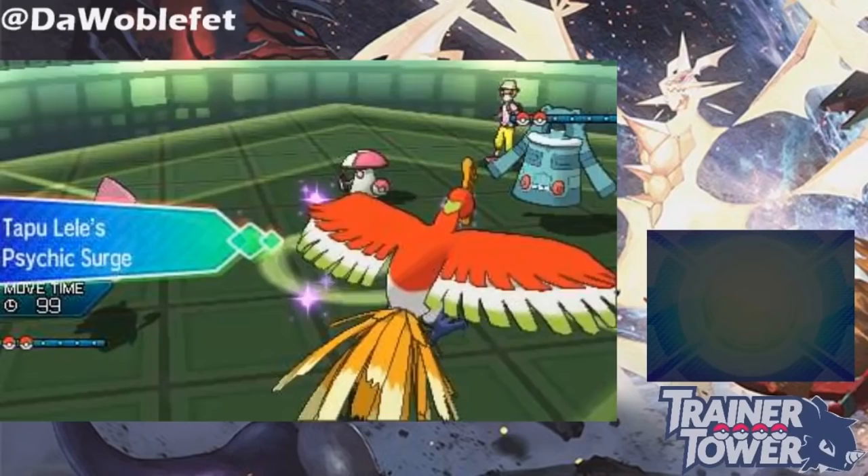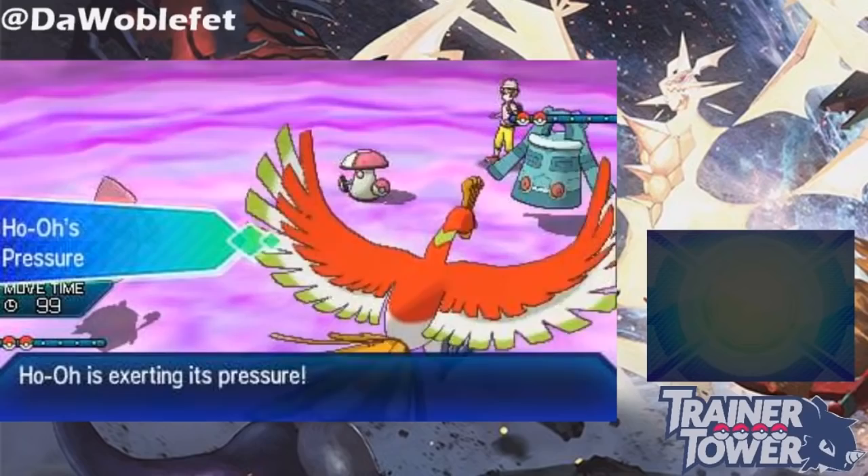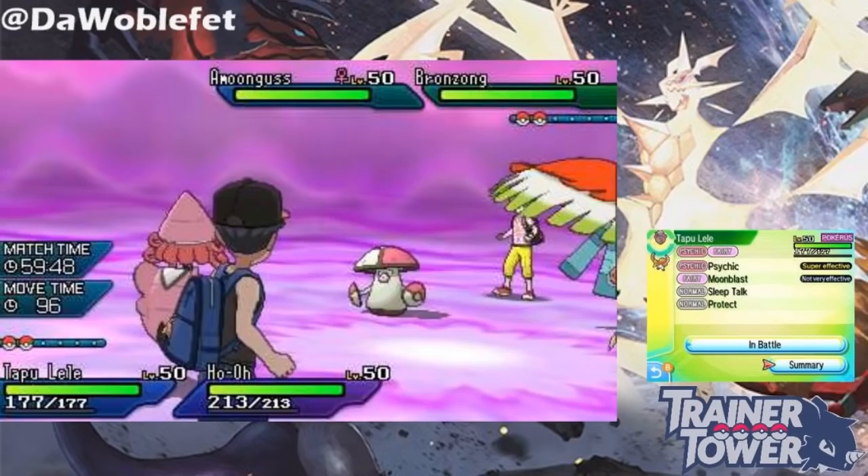Unlike Foul Play, Gyro Ball factors in all speed changes for both Pokemon when doing its damage calculation. This means things like Tail Wind, Paralysis, Speed boosts and drops, Choice Scarf, abilities like Swift Swim, and so on are all factored into Gyro Ball's base power calculation.